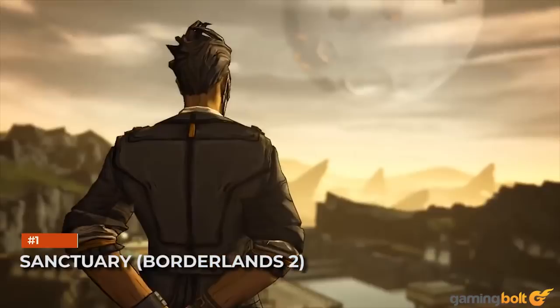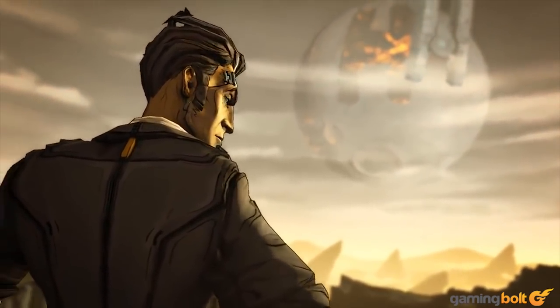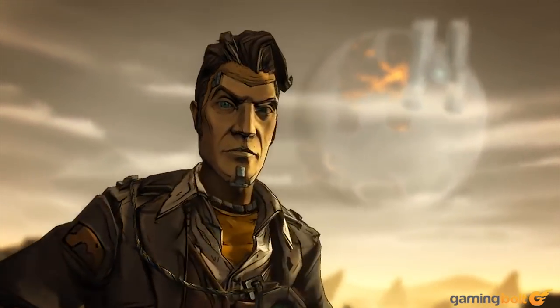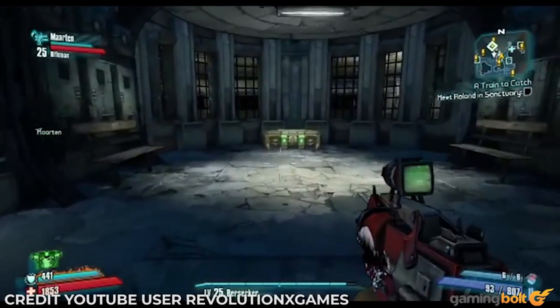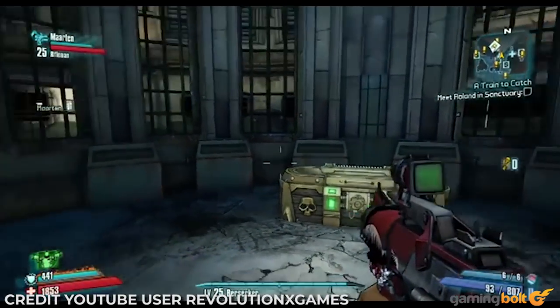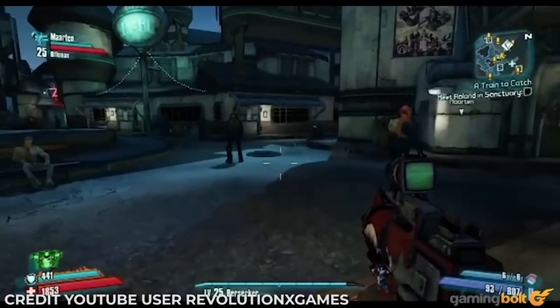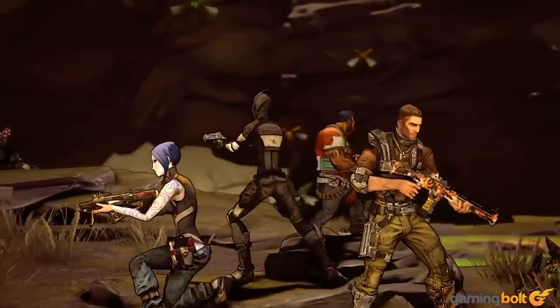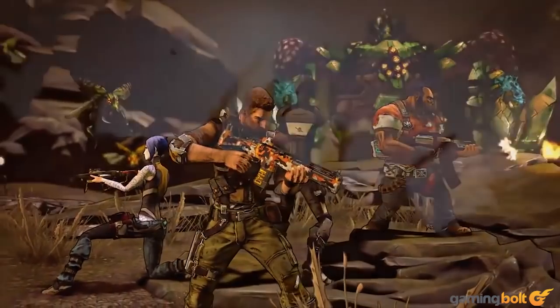Sanctuary — Borderlands 2. Coming back to the Sanctuary every now and again in Borderlands 2 was always something that players actually felt like doing, because it actually felt like a place you could just aimlessly relax in. From places where you could buy and upgrade weapons and equipment to even a bar, the Sanctuary had everything a vault hunter could ever be in need of, as well as special chests that gave you loot that was, well, special. The fact that the Sanctuary is also a city that could eventually go on to literally fly only makes it that much cooler.